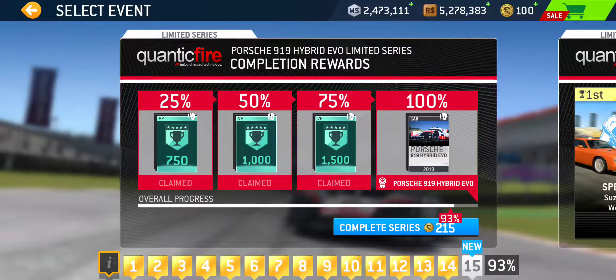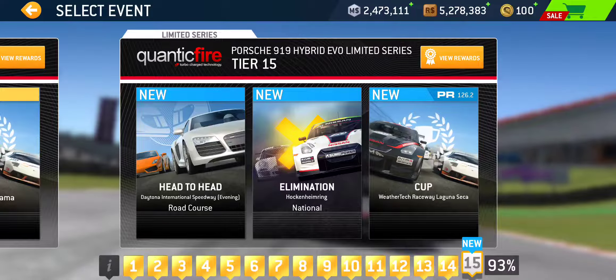Alright everybody, 14 tiers down. Just one final tier to complete for this limited series featuring the Porsche 919 Hybrid Evo. A question: sort of a conclusion as we conclude this limited series — why are the headlights not working on this car even when we're doing dark rendering races? We know LMP1 does race at nighttime. We do have headlights. Why is it not on? Anyway, let's wrap this up.